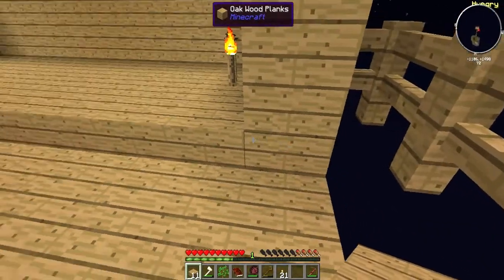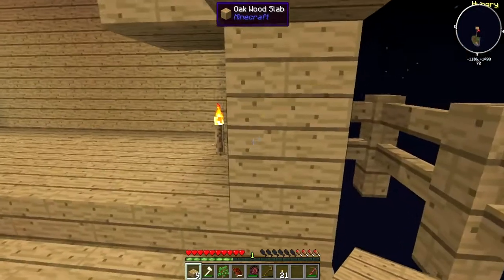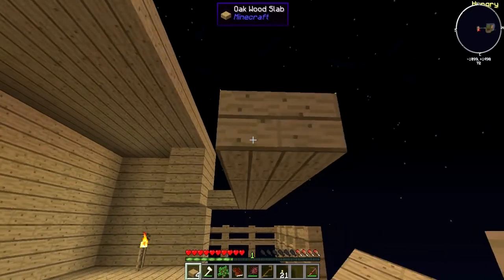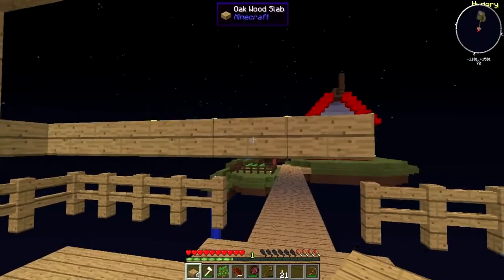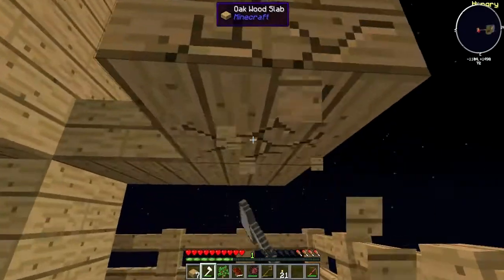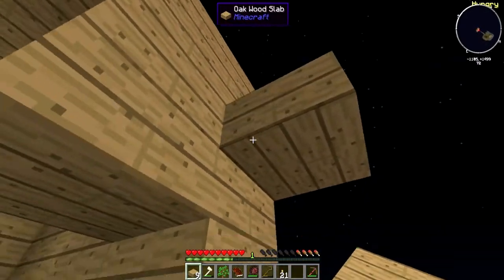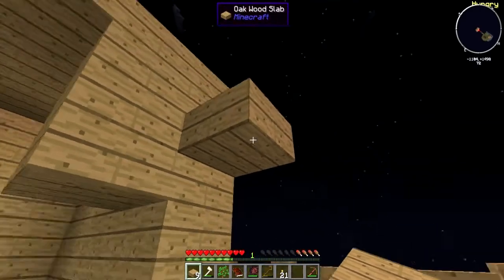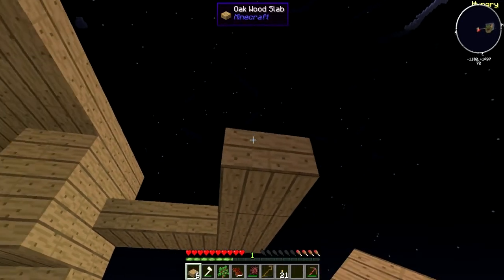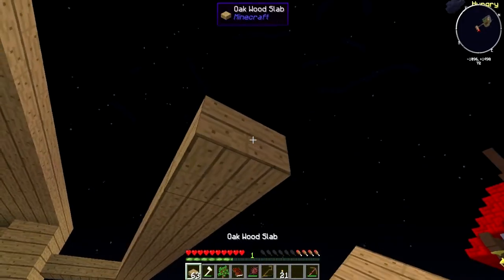A good tip: if you make a roof at your height level, Endermen can't get to you. Endermen can move around and spawn on half slabs, so you need to be careful about that. But if you make the roof low enough, the Endermen can't reach you since they're three blocks high. I'm checking that no mobs are spawning on my main island because I don't want a repeat of last time — that ended very badly.